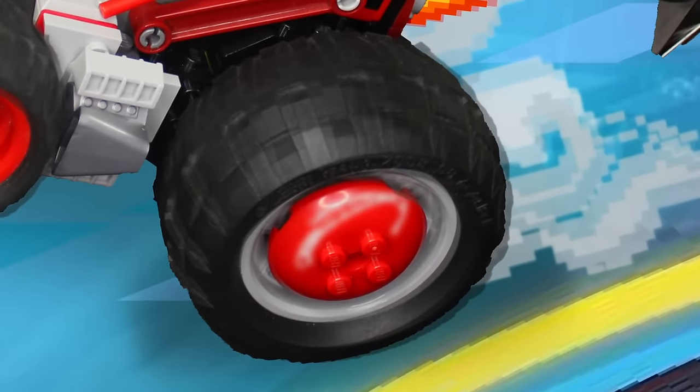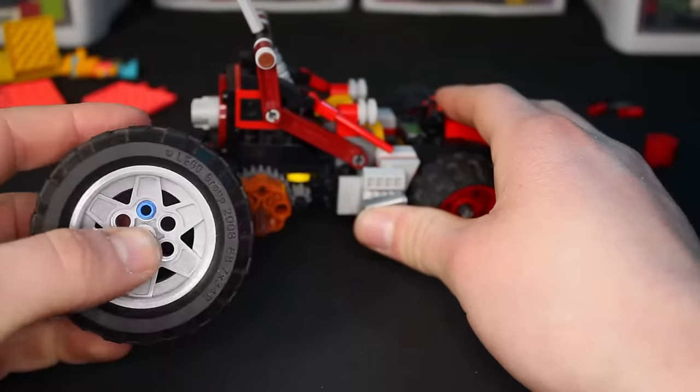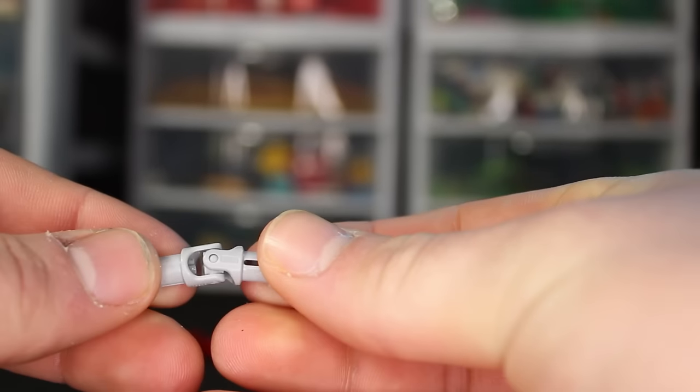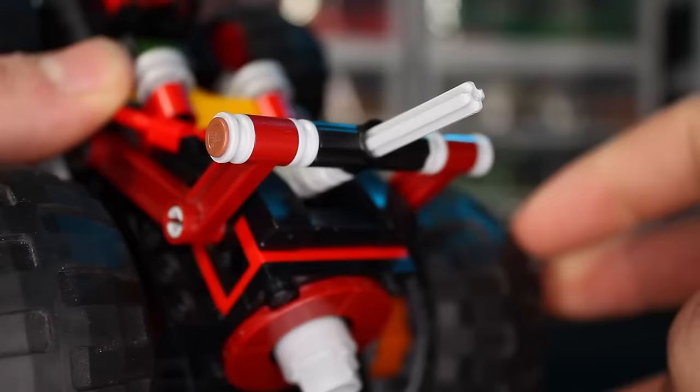Now it's time to move on to the Whack Rat machine. This thing has two ginormous wheels on the back and two tiny wheels on the front. I want it so when you drive this thing forward, the wrecking ball on the back spins violently to destroy the other cars. I connected an axle to the back wheel with a bunch of gears to gear it up, put it into a gearbox, and used a super useful Technic piece that lets something sloped still be able to turn. At the very end, I added the actual wrecking ball.